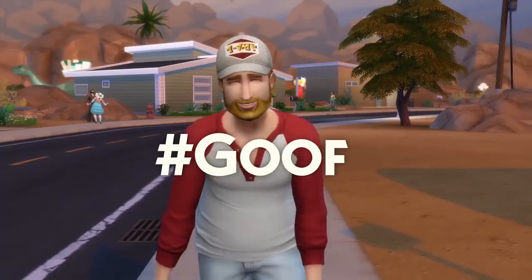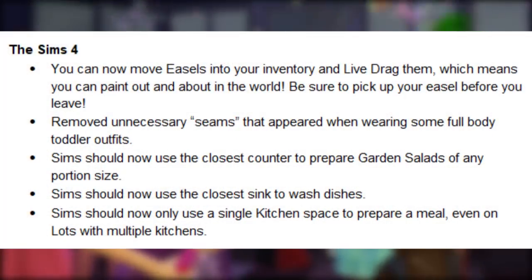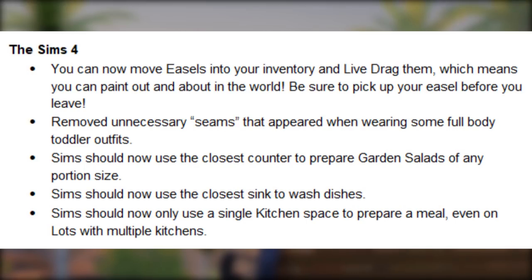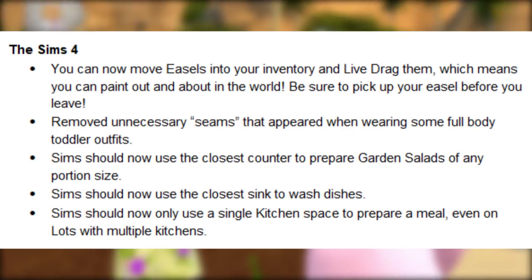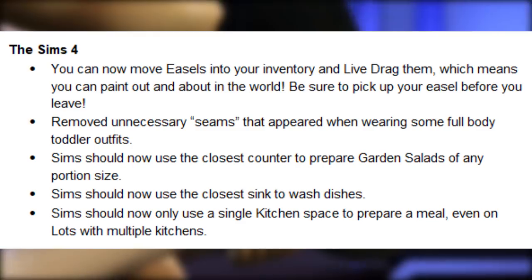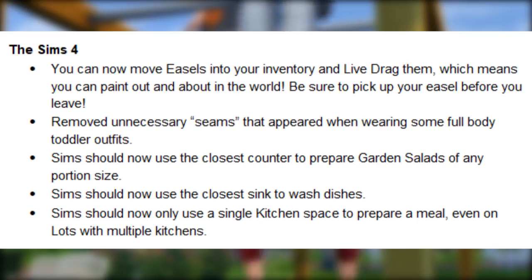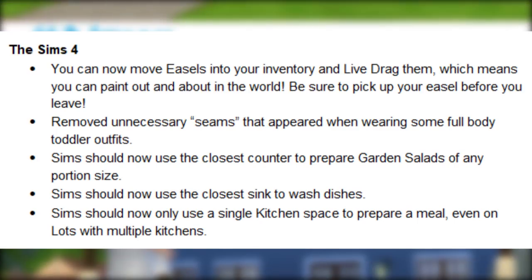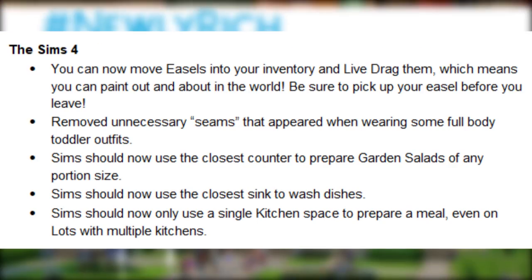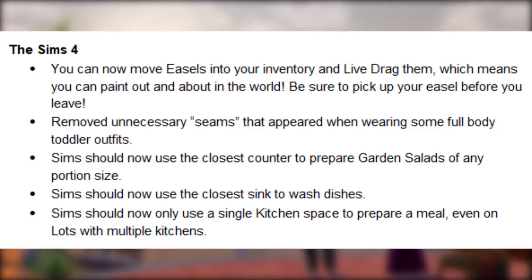We got quite a hefty update for the gallery and I'm really happy they made all of those changes. Moving on to the Sims 4 base game: you can now move easels into your inventory and live drag them, which means you can now paint out and about in the world — be sure to pick up your easel before you leave. Also: removed unnecessary seams that appeared when wearing some full body toddler outfits. Sims should now use the closest counter to prepare garden salads of any portion size, use the closest sink to wash dishes, and only use a single kitchen space to prepare a meal, even on lots with multiple kitchens.